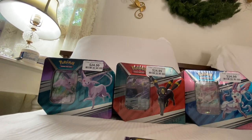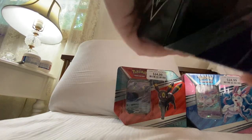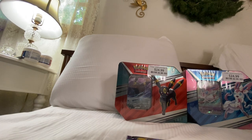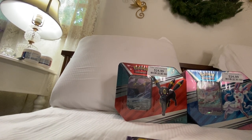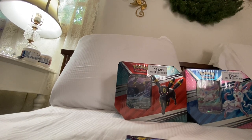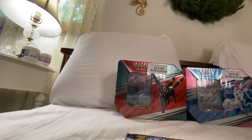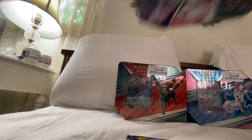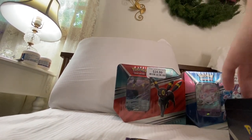Taking the Scarlet Violet booster out of its sleeve. Starting with the Espeon V tin. I despise how these are wrapped — the plastic and the lid. Even when you try to put the lid back on, it just refuses to stay. Makes me very mad. But once you get inside, that's where the good stuff is.